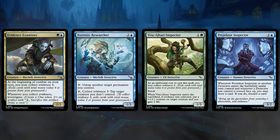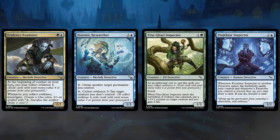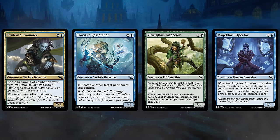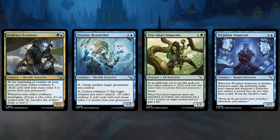The Projector Inspector, a 3-mana 3-2 Human Detective, says whenever the Inspector or another Detective enters a battlefield under our control, or whenever a Detective we control is turned face-up, we may draw a card and if we do, discard a card. By drawing and discarding, we can potentially put some expensive cards in the graveyard that will then help us Collect Evidence, making this a great way to go about it.